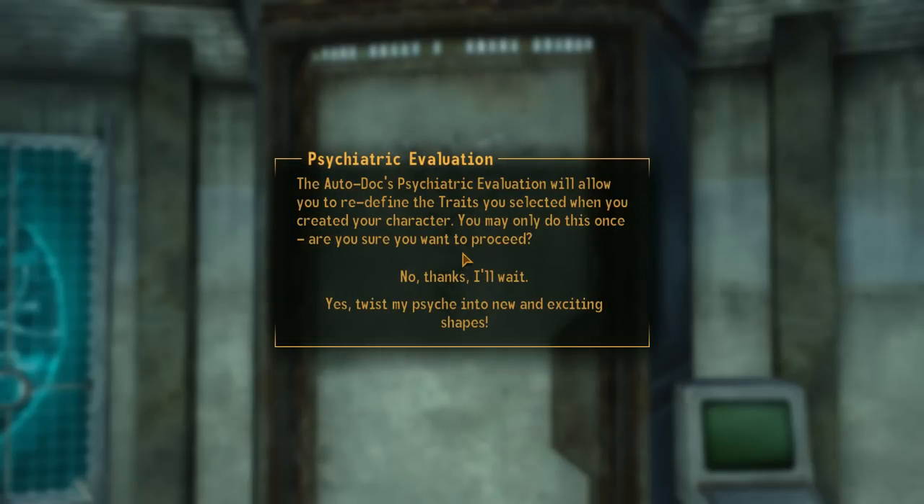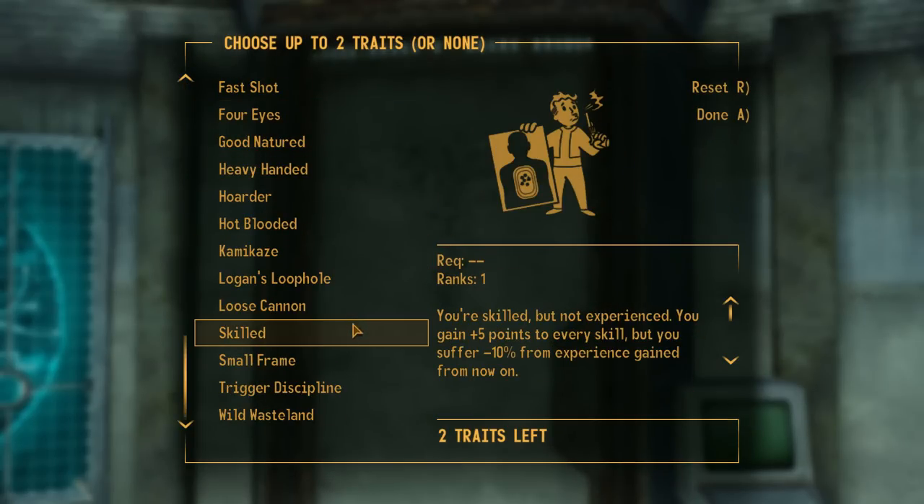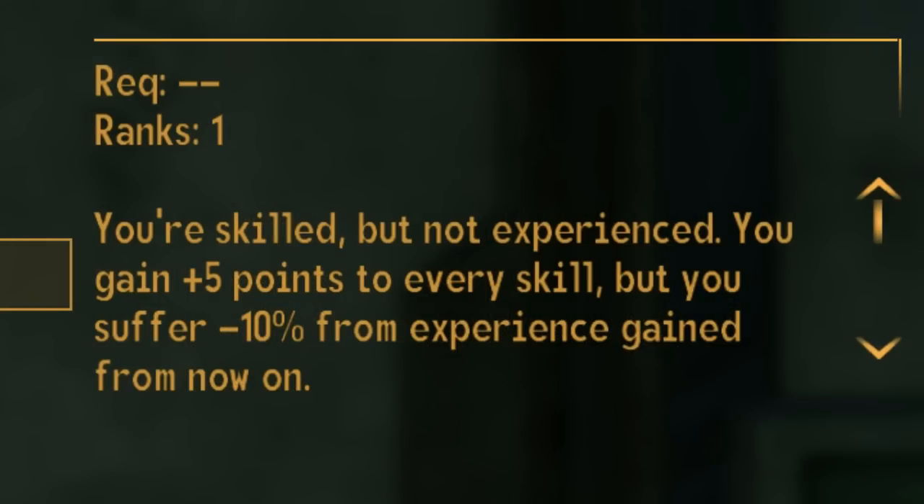Once you get to the Sink's auto-dock in the Old World Blues DLC and install the auto-dock's module, you will have the ability to re-select your traits again, which will add another 5 points to all your skills, and the negative 10% experience penalty will not stack.